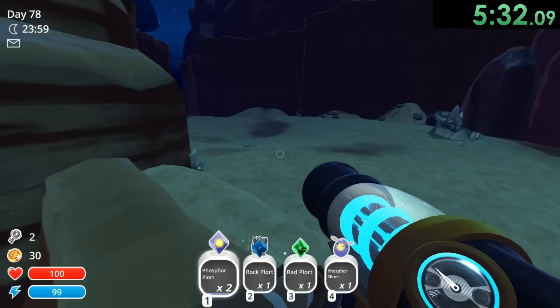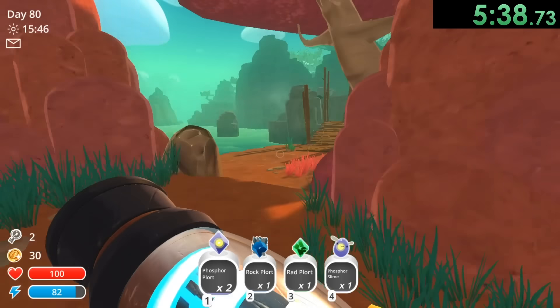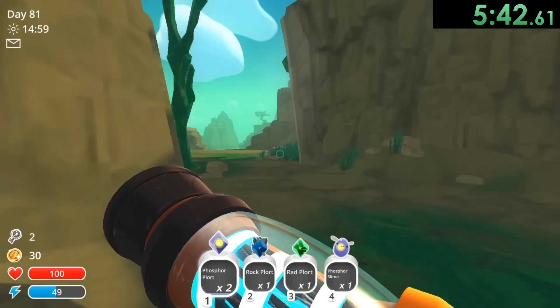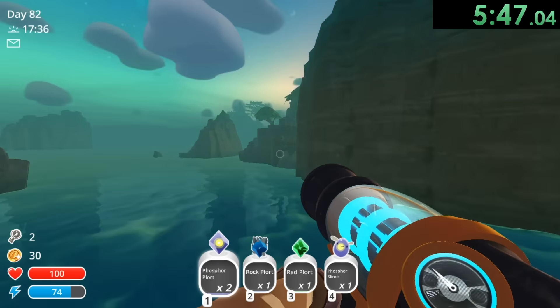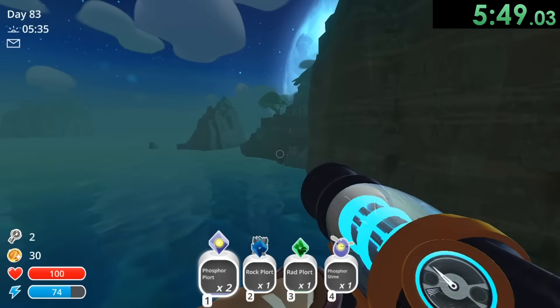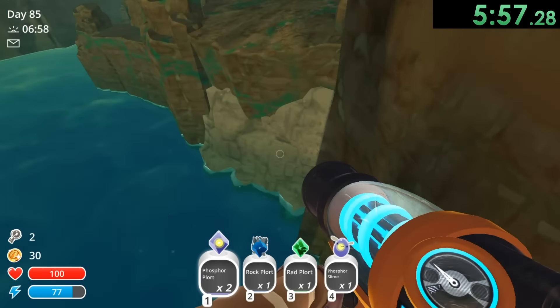So I'm just going to jetpack my way up there and make my way through here. We don't really have to do any platforming at all — we can just jetpack through. And here's the coolest part of the run: literally what you can do is stand on this rock and now we just jetpack across this entire ocean. Because we're never running out of our jetpack, we just keep moving. And yeah, this is gameplay.